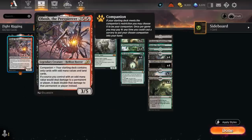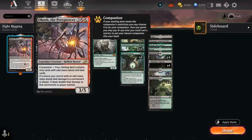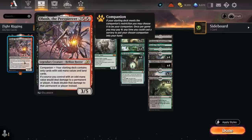Obosh is a 5-mana 3/5 and we can easily cast it in a black-green deck, so we don't need red mana for it. Its companion requirement says our starting deck contains only cards with odd mana values and land cards. As you can see, our deck has a lot of one-drops, three-drops, a couple fives, and then at seven and nine mana we've got a couple cards as well, so we can play Obosh as our companion. It then says if a source we control with an odd mana value would deal damage to a permanent or player, it deals double that damage instead.